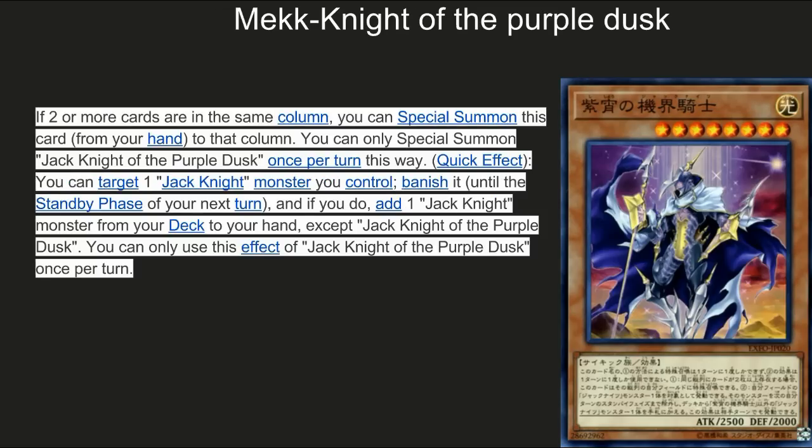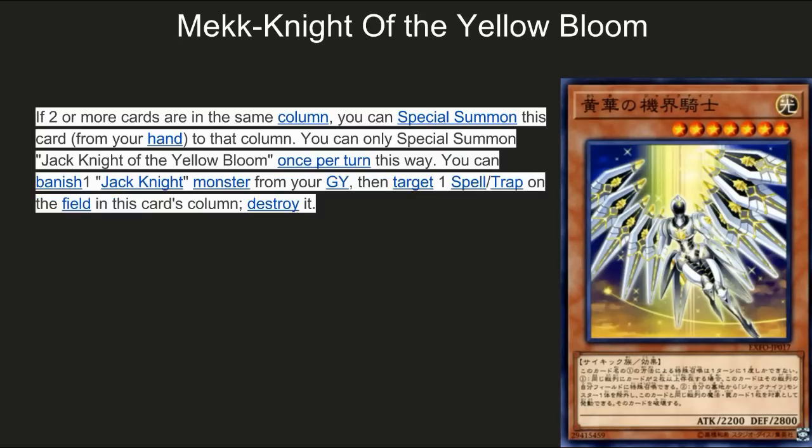Next up, Mech Knight of the Purple Dust. If there are two or more cards in the same column you can special summon this card from your hand. Quick effect: you can target one Jack Knight monster you control, banish it until the end of your next standby phase, and if you do, add one Jack Knight monster from your deck to your hand except that Jack Knight. It's a 2500 beater — great for XYZ plays — and you can tutor from your deck. It's a quick effect so if your opponent tries to target one of your cards you can save it. Definitely the sauce but it's a one-of.